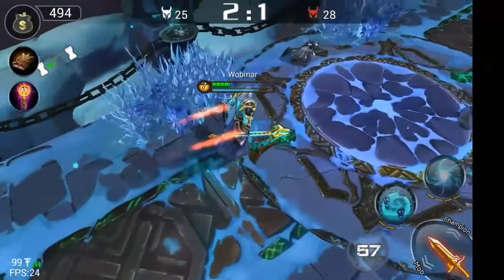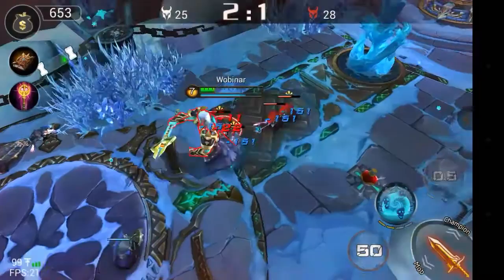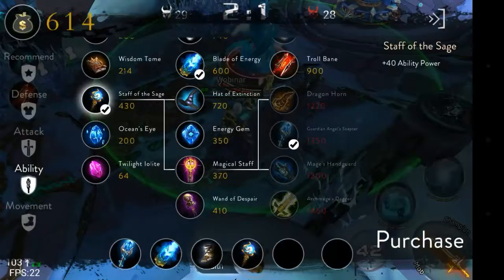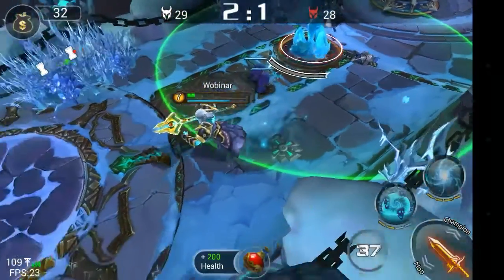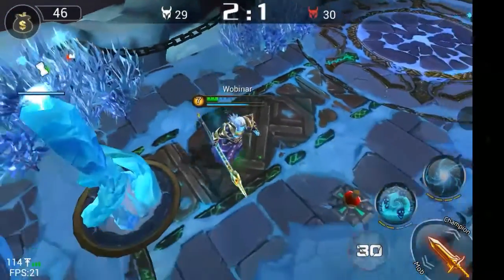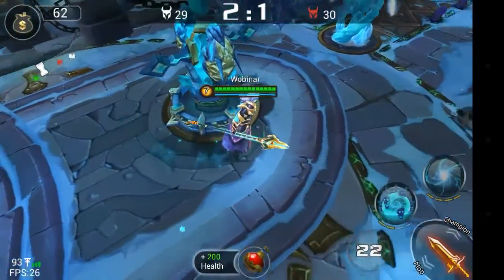Again she wanted to go deep inside of the tower — that's not a good idea. I don't know if she made a mistake pressing her blink again because she was teleported inside, or maybe she wanted to go for the kill. She could have killed me, but she would have had to keep attacking instead of rushing outside. That's going to be the tower kill — I was able to deal about 300 damage on the enemy.